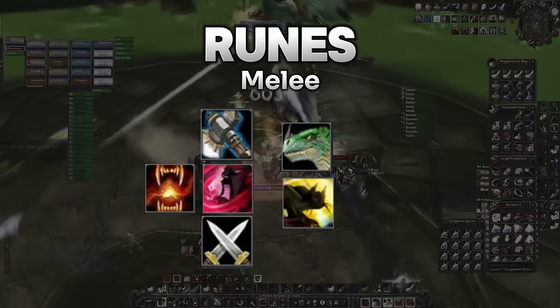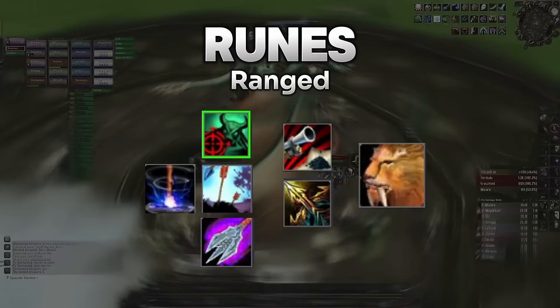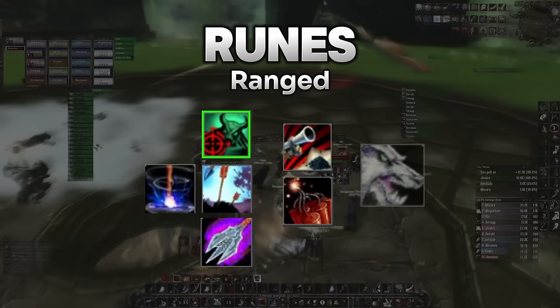As ranged you'll want Exposed Weakness, Sniper Training, Chimera Shot, and Trap Launcher. The new phase three ranged runes are Lock and Load and Focus Fire. Though if you're playing without a pet you would then take TNT and Lone Wolf instead of Aspect of the Lion.